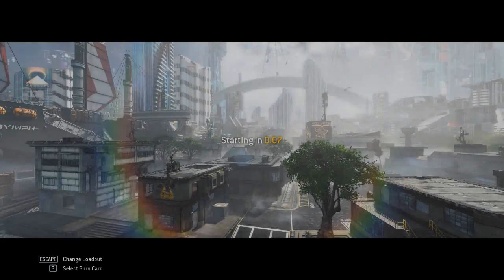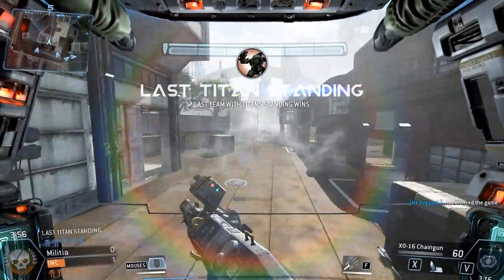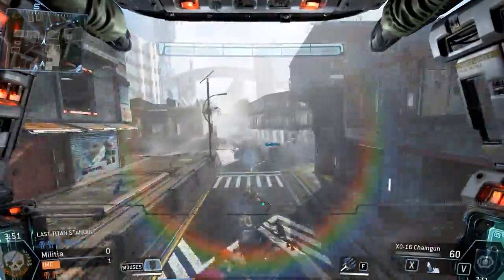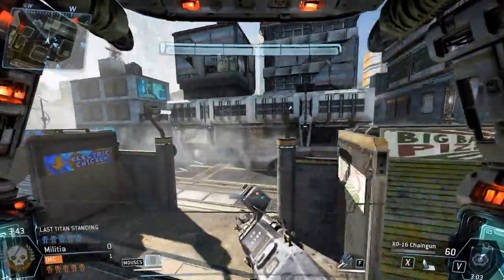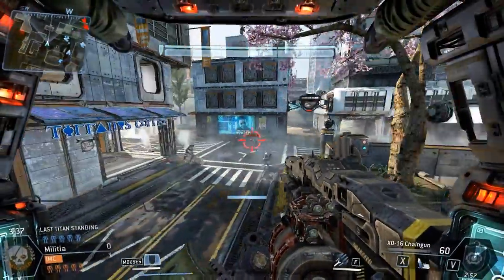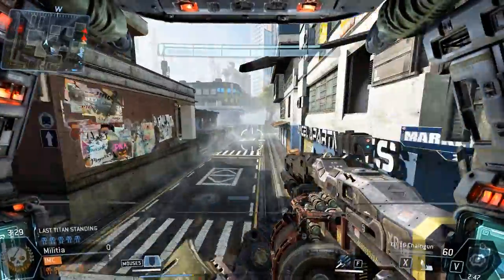That's another thing about this mode — if you're outnumbered, you stand very little chance of winning, because the element of one extra Titan is a huge advantage. I'm just trying out different loadouts for these Titans, seeing what works best. Right now I've got the shield on this Ogre class. But yeah, mobility and speed win this game in most encounters — not necessarily accuracy.